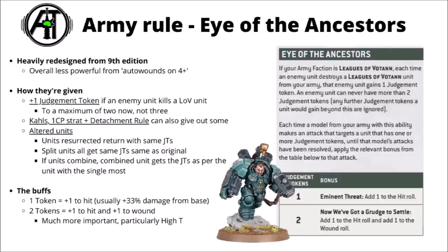How judgement tokens are handed out has changed a bit. The main mechanic is enemy units killing Leagues of Votann units — every time they kill a unit, they gain a judgement token. There's no option for handing them out when units are just standing on objectives or doing actions. Otherwise there are just 3 other primary ways: Kâhls can hand them out in the command phase, there's a 1 CP stratagem if your opponent depletes but doesn't kill a unit, and you can get 2 from the game start from your detachment rule. Judgement tokens also carry over if a unit is resurrected, splits, or combines, with the relevant rules for each case.